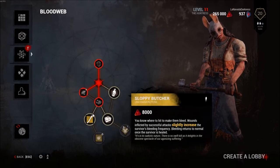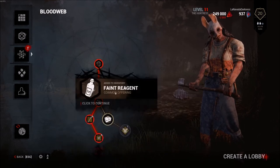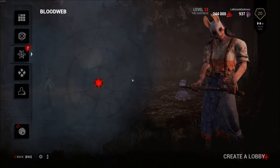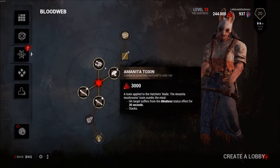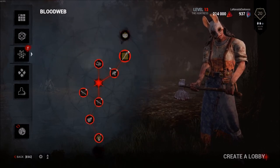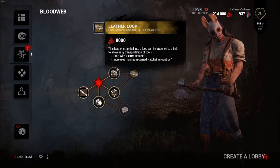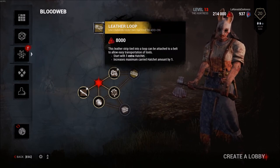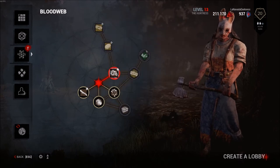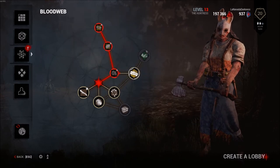So we got sloppy butcher here. I'm going to grab it - I don't care if I lose that perk. We might make it to level 15. We got deer stalker - that would be nice to have. Leather loop - this leather strap tied in a loop can be attached to a belt to allow easy transportation of tools. Start with one extra hatchet, increases maximum carried hatchet amount by one. That's pretty cool. I'm going to go ahead and grab that right away, also grab brutal strength.